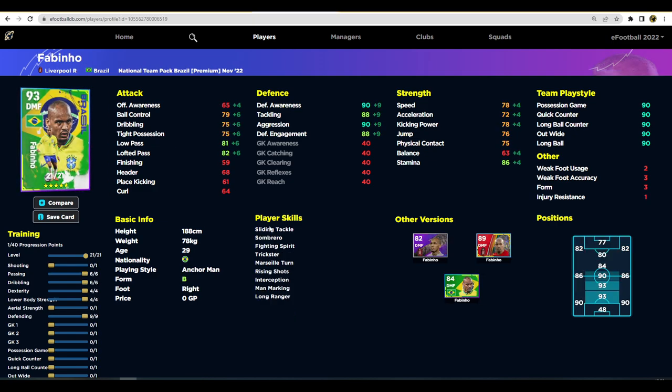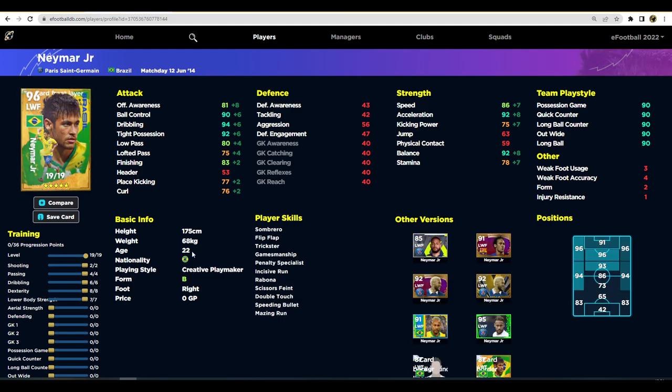Fabinho is an absolute beast. If you don't have Vieira and you're looking for an anchorman who can just block everything and control everything, this guy could be it. He has interception, 81 low pass, and 82 lofted pass. His speed is all you need. His defensive awareness and aggression are extremely good, his tackling and engagement are extremely good, stamina is high, and he has unwavering form.